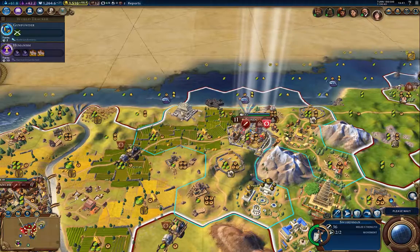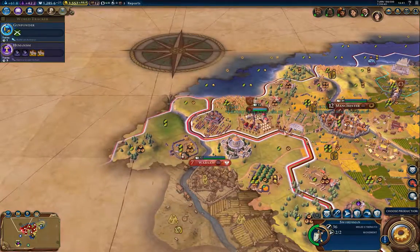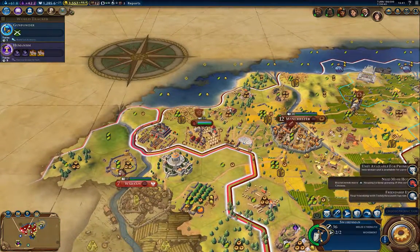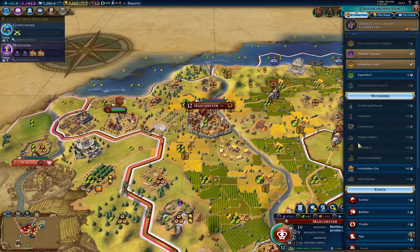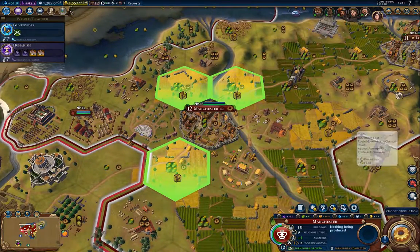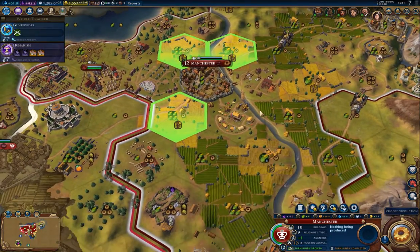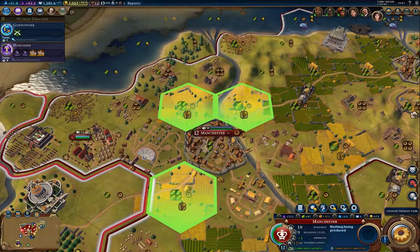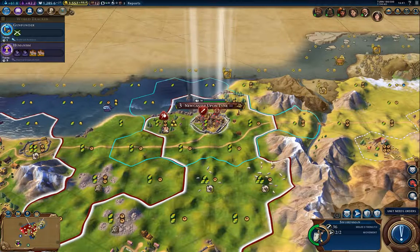I'm going to finish out the wonder here. Got Terracotta Army — that's kind of cool. So what here? I might go for the Forbidden City here.